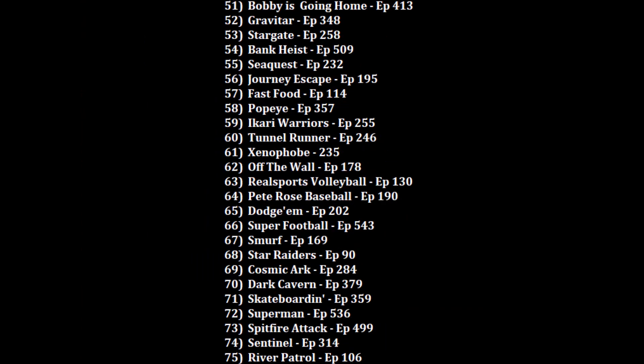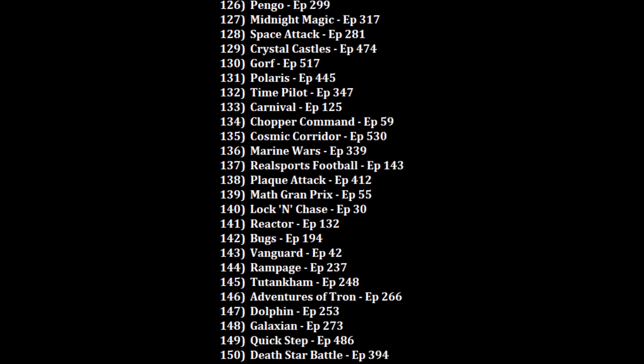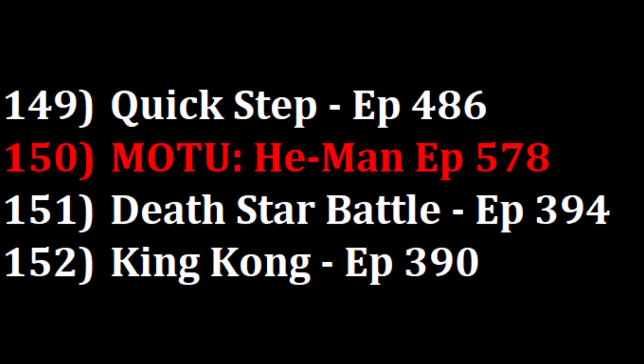So where am I going to rank Masters of the Universe: The Power of He-Man? This one's going to be somewhere around the middle of the pack. I do like Quick Step more at 149, but I will put this over Death Star Battle at 150. So 218 games are now ranked for the Atari 2600 — He-Man is running through rainbow walls at position 150.